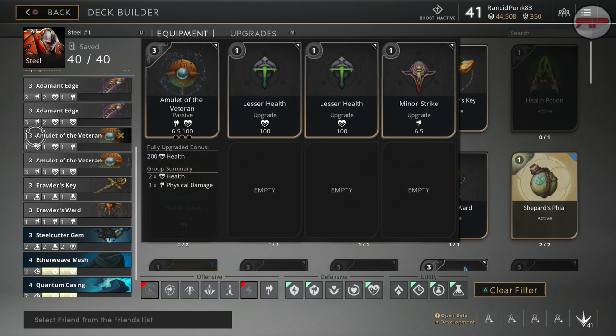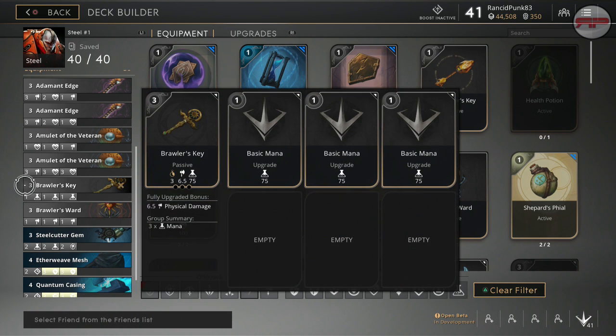So there is a lot of garbage in here: two Adam and Edges, two Amulet of the Veterans, a Brawler's Key, a Brawler's Ward, Steel Cutter's Gem, and then our armor in the way of Aetherweave, Mesh, and Quantum Casing.